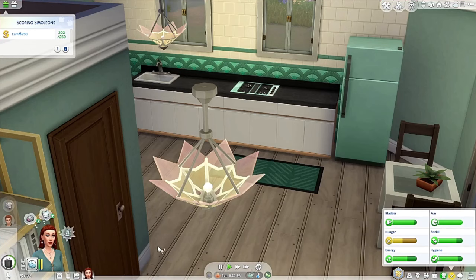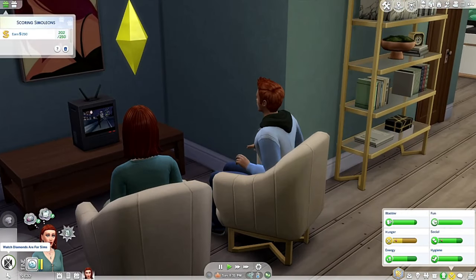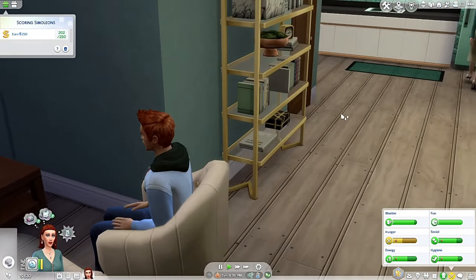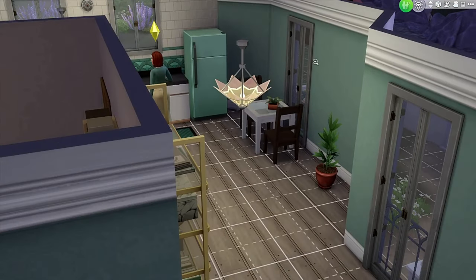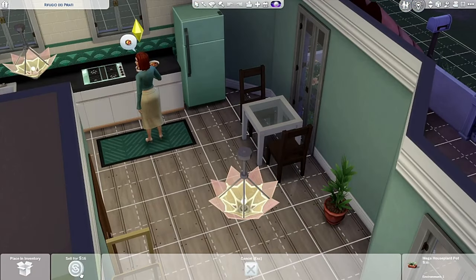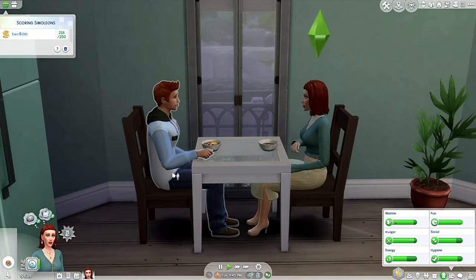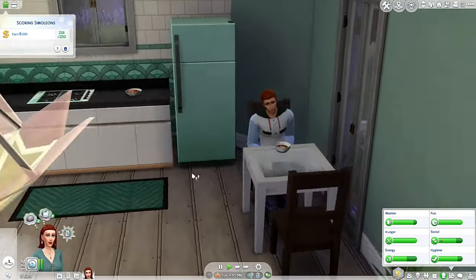Make some fruit salad. They seem to be getting along — oh, she just shushed him! Maybe he was talking during the movie. Don't be mad, Troy. There's a plant blocking the dining area — I don't know why the Sims team put a plant there if Sims aren't going to sit and eat. Go sit down — there you go.